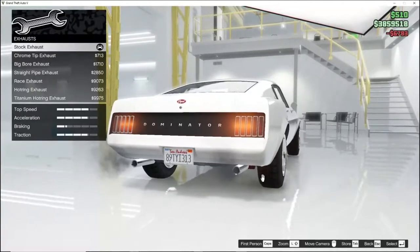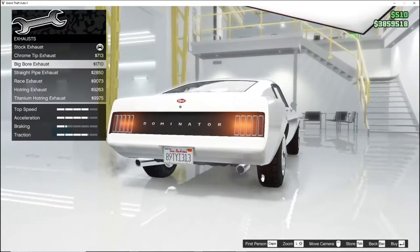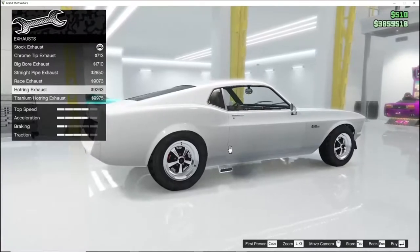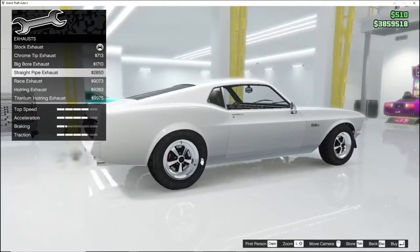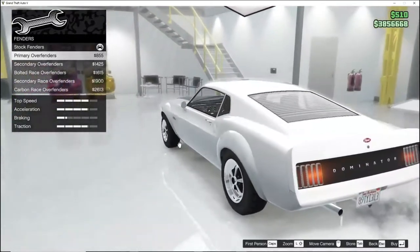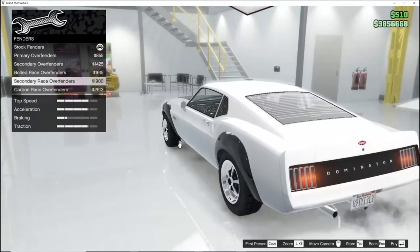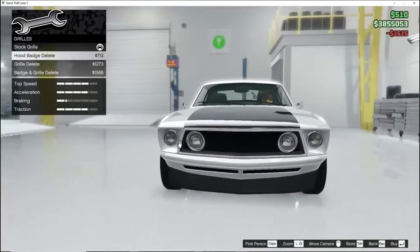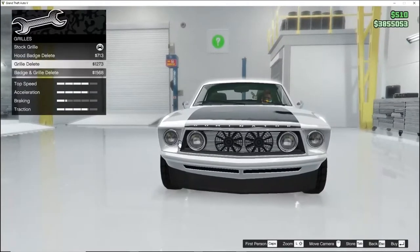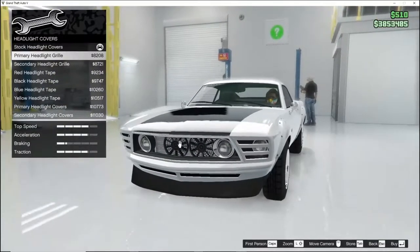Exhaust — we don't have very many options, but please nothing atrocious. Chrome tip exhaust, big bore, straight pipe. Brace exhaust, hot ring exhaust, titanium hot ring exhaust. I like the straight pipe — I'm gonna go with the straight pipe. Fenders — you can also make this a wide body. You can make it bolted or not bolted. In my opinion I like the bolted, those look nice. Grill — take that off to show the intercooler fan. I just like the way this car is looking right now.